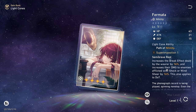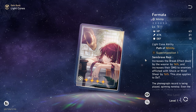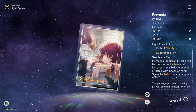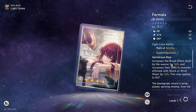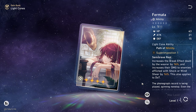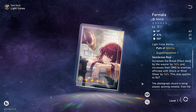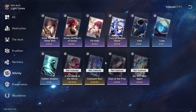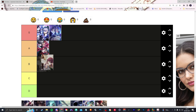For the 4-star light cones, I'll get this out of the way: For Marta increases the break effect dealt by the wearer by 16% and increases damage to enemies afflicted with shock or wind shear by 16%. This also applies to DOT. We're going to put this quite low because, while the break effect is nice, the shock or wind shear bonus is useless for Silver Wolf unless you run her on a specific team that can apply those. It's situational, so we're putting this into the B tier.